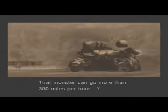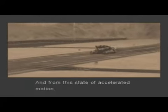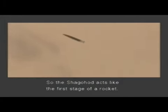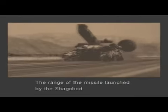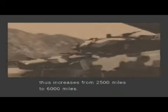That monster can go more than 300 miles per hour? Yes. And from this state of accelerated motion, it launches a nuclear missile. So the Shagohod acts like the first stage of a rocket? Yes, precisely. The range of the missile launched by the Shagohod thus increases from 2,500 miles to 6,000 miles. 6,000 miles?